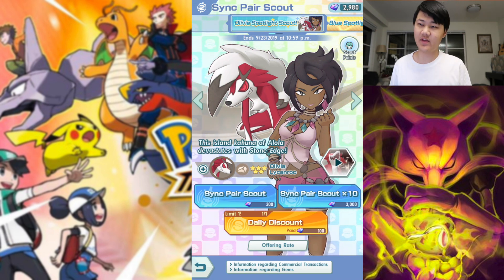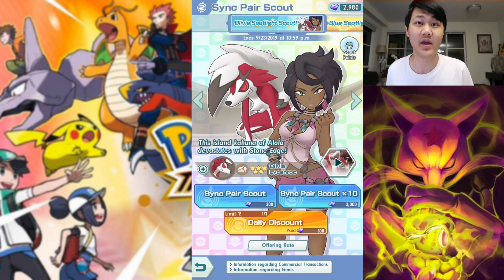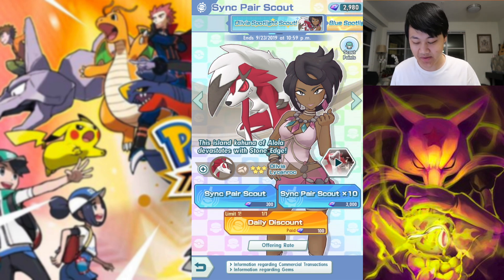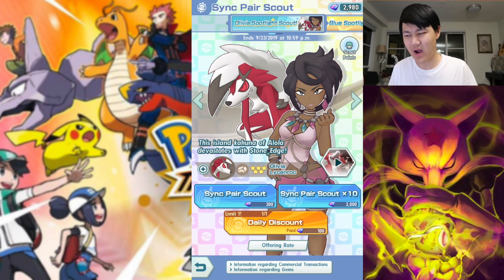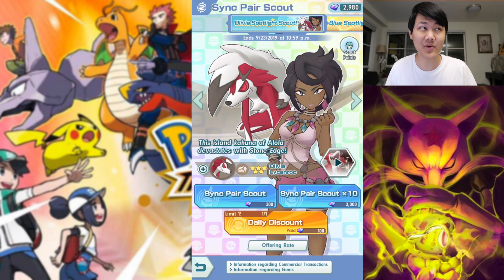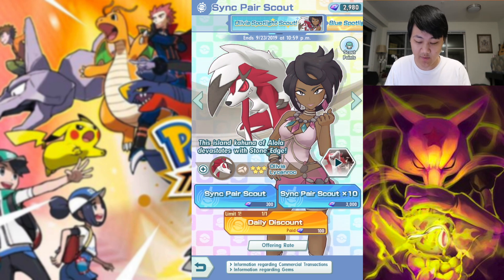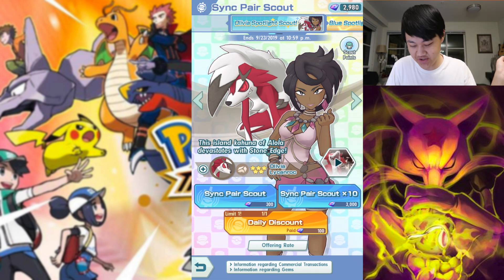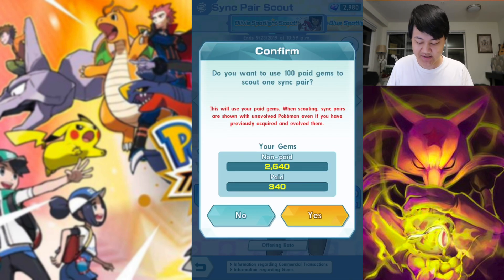Today in this video we're going to talk about the level 5 power-ups that we got. The daily reset just happened, so let me just do a quick daily discount summon here.